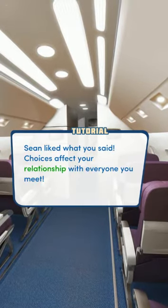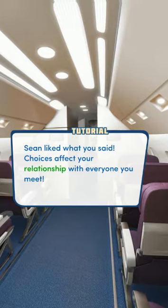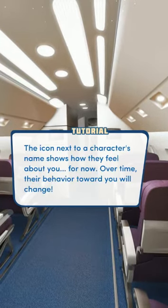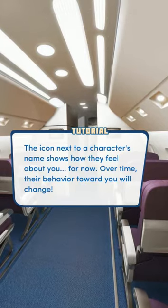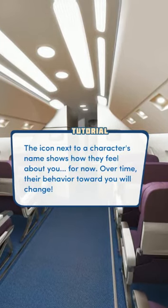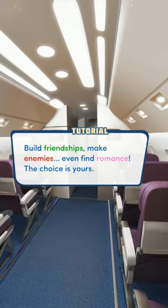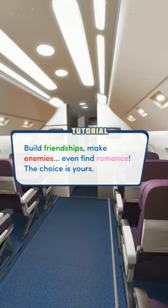And it's going to explain it: 'Sean liked what you said. Choices affect your relationship with everyone you meet. The icon next to a character's name shows how they feel about you for now. Over time, their behavior toward you will change. Build friendships, make enemies, even find romance. The choice is yours.'